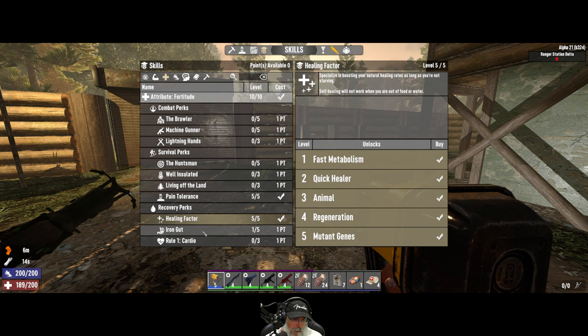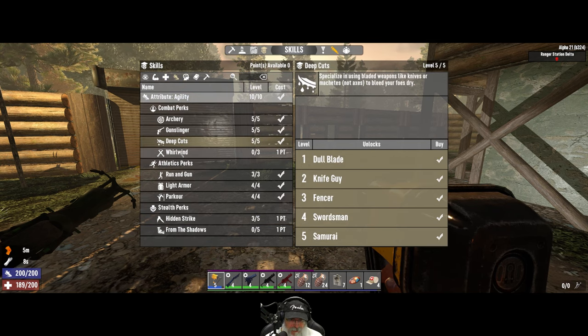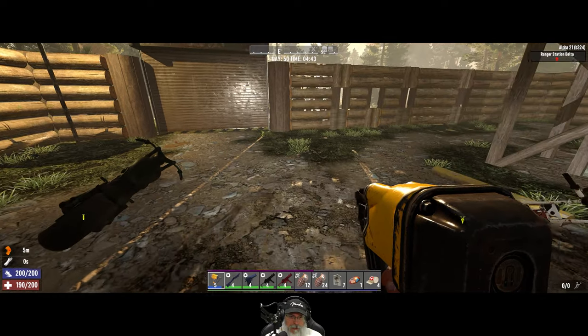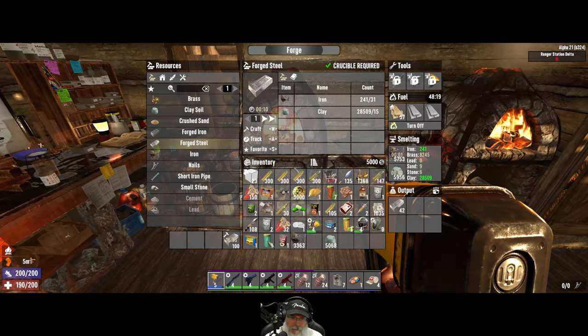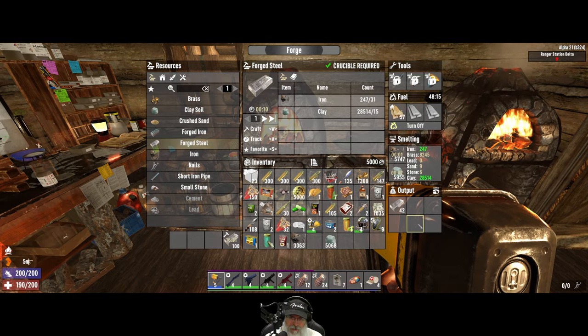I shouldn't have put a point in iron gut — that was kind of a waste in hindsight. I'm going to have to think about this — do I want to just go from here, or do we want to respec and get back what we had, and then we'll have 13 more points to spend than we had before. I'm kind of wanting to do that, but we'll see how that plays out.